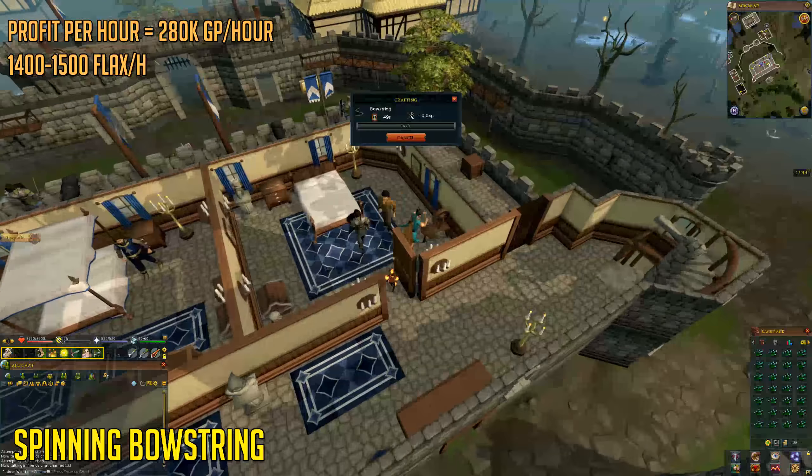This method is actually really good if you're level 1 crafting or just low crafting in general, as it's also good experience per hour — being around 15,000 crafting experience per hour. If you make bank presets this can be a bit higher, and therefore you'll make more money and get more experience per hour.